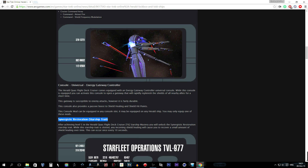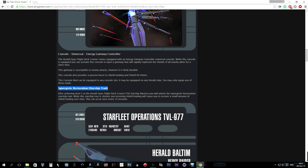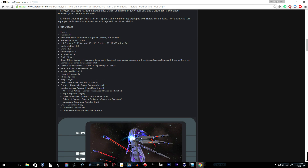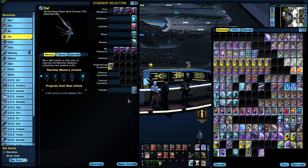That starship trait — synergistic restoration — after achieving level five mastery in the Herald Quas Flight Deck Cruiser, you unlock the synergistic restoration starship trait. When this trait is slotted, any incoming shield healing will cause you to recover a small amount of shield healing over time. This can occur once every 10 seconds. Really cool — that means if an ally heals your shields, you get additional shield healing over time.